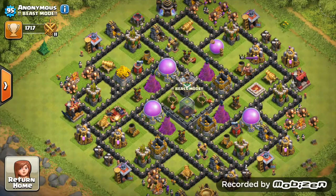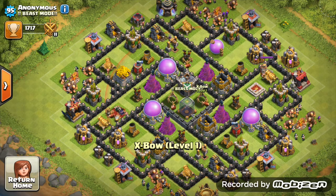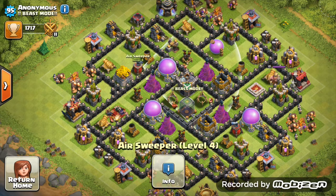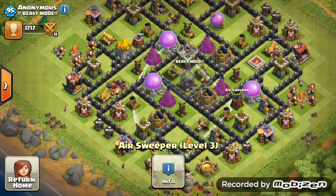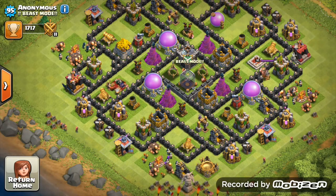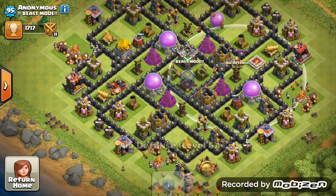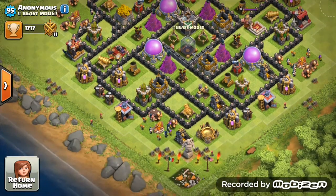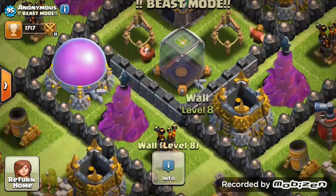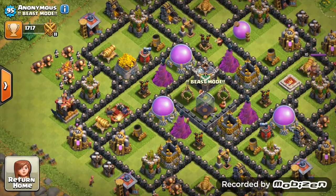Since you're in a war clan at level 6, do not upgrade those X-Bows - leave them at level 1. The air sweeper placements are beautiful - one at level 4, one at level 3, so max those to level 5. Do not upgrade cannons or archer towers - the only defense I'd say upgrade is air defenses. Your base is looking absolutely amazing. You're even getting walls to level 9, which is even better than what I was thinking when I first went town hall 9.